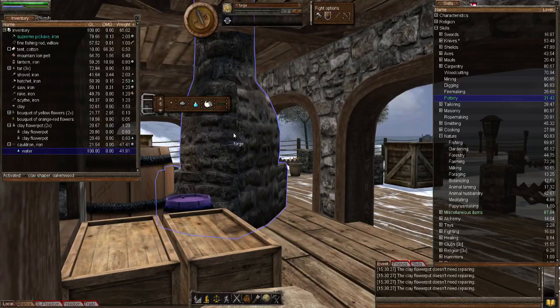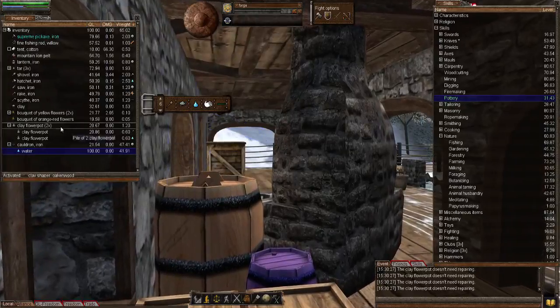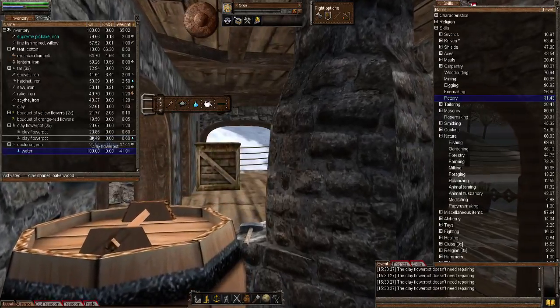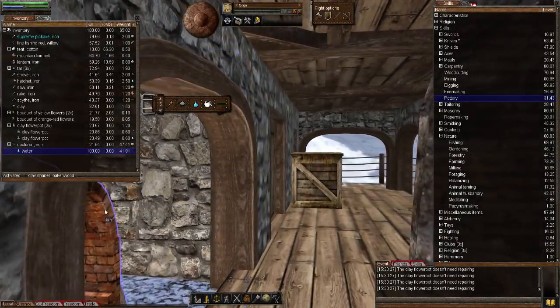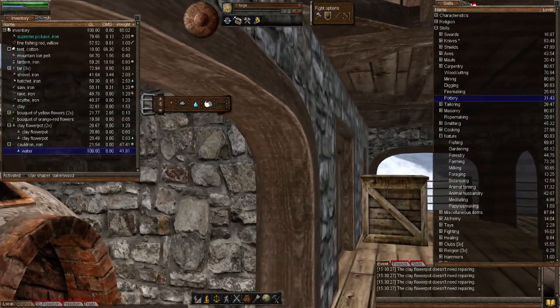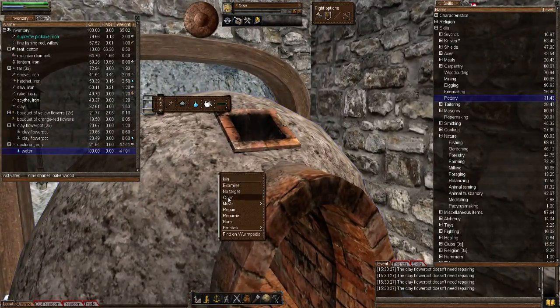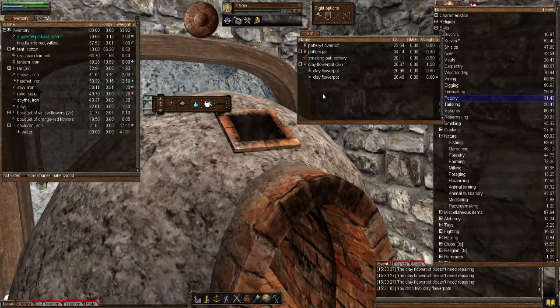There we go, that's good enough. So let's now go to the kiln. Once you've got your clay flower pots to the desired quality level, the next thing is they need hardening. The way to harden them is to put them into the kiln or whatever fire source you have - a forge, oven, or campfire - but the quickest way is to use the kiln. Let's open that up and throw them both in. As luck would have it, I made one earlier, so let's grab that.